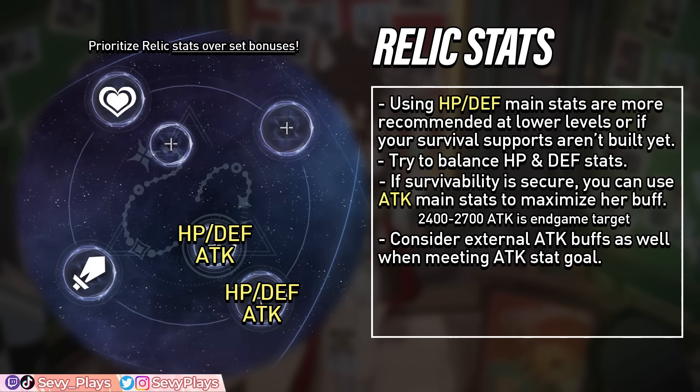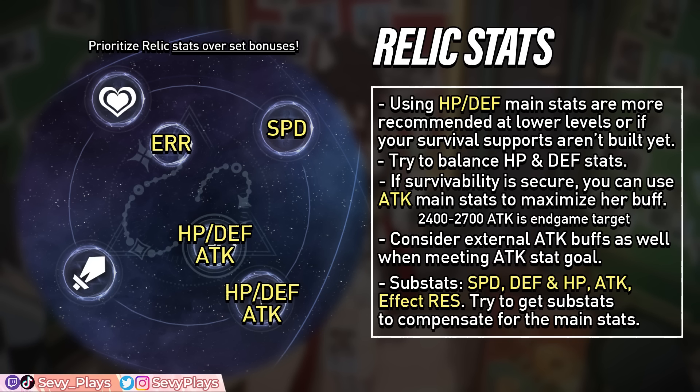For the feet piece, you want speed for faster turn cycling, which lets her regenerate skill points, recharge her ultimate, and refresh buffs faster. For the link rope, you definitely want ERR. For her substats, you're mainly looking for speed to hit relevant breakpoints, defense and HP for survivability, attack to help reach her attack buff cap, and effect resistance to help prevent crowd control debuffs and potentially reach the Broken Keel set requirement. Balance your defense, HP, and attack substats depending on what her main stats are.